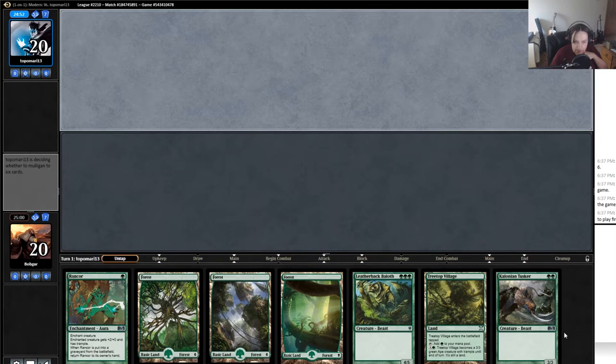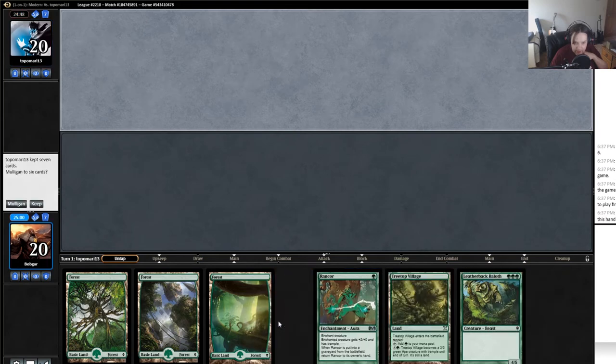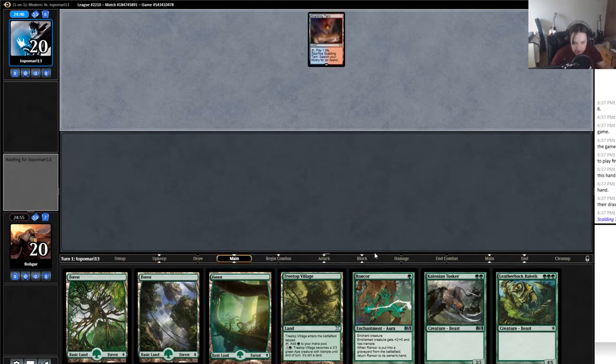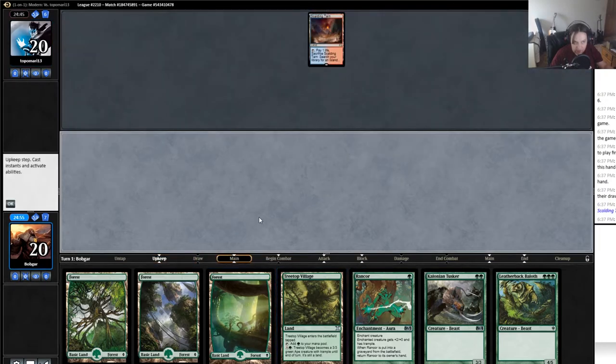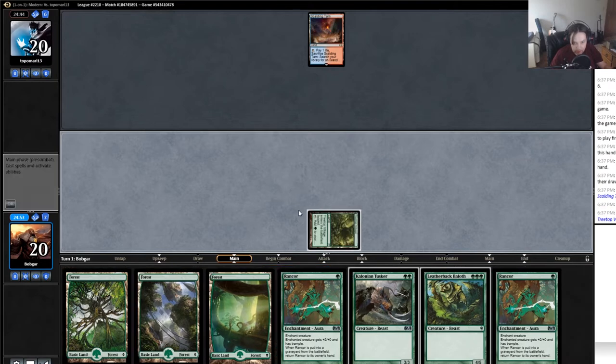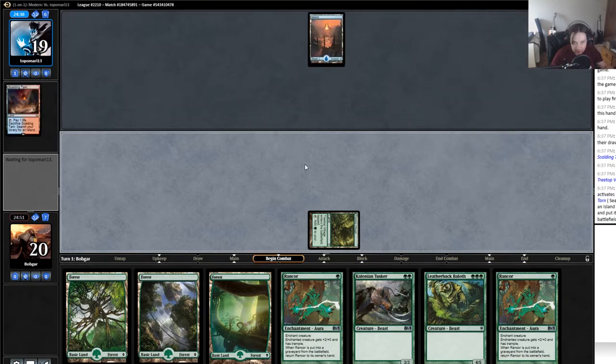What is up guys, it's Bob Guyer playing in a friendly modern league with mono green stompy. This is not a good hand but I think it is probably keepable — we have a three drop, a two drop, a rancor, and a treetop village. Between all of that I think we're okay. Another rancor is not exactly what we want but we'll just play down the treetop village and pass. We'll probably start slamming tuskers next turn.